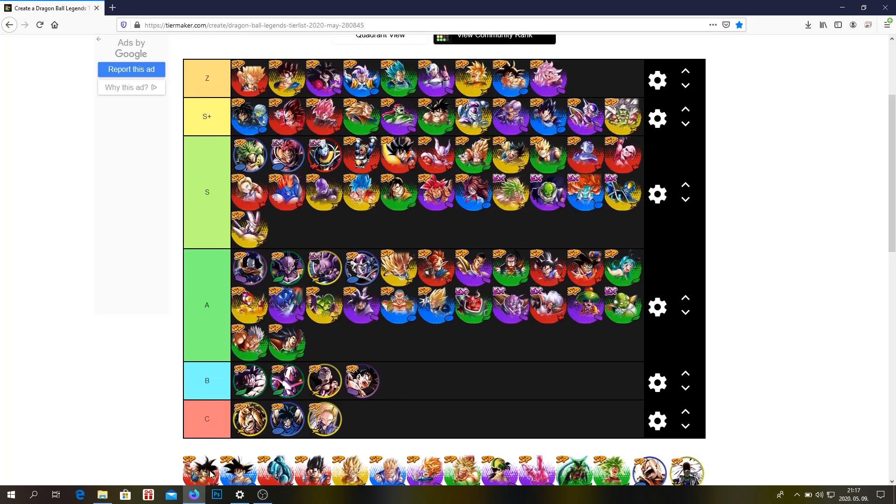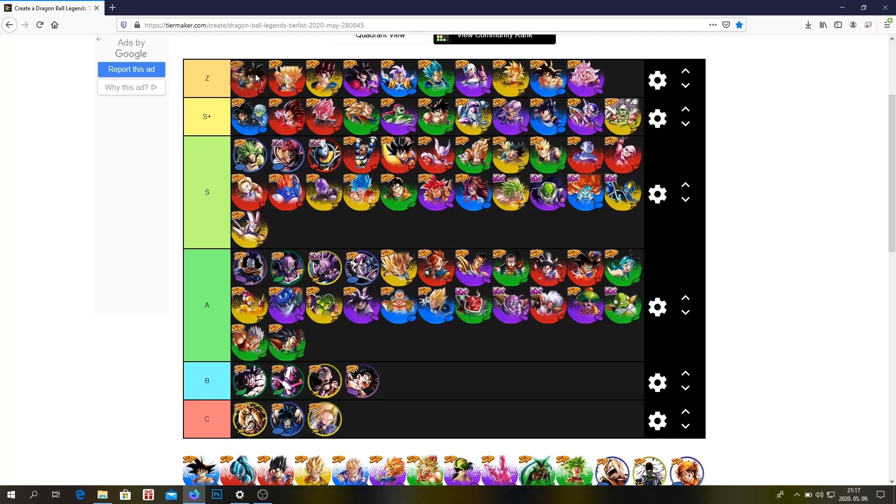This Bardock is definitely Z tier. For me he's probably the best unit in the game, or at least top three. I like this Bardock a lot — he's insane. He can 1v3 like it's nothing, especially after his second main ability. He can nullify type disadvantage and he restores his vanish. He does so much damage and he's insane — he can heal with his main ability, with his green card, and with his strike cards. In my opinion this Bardock is definitely at least top five in the game.